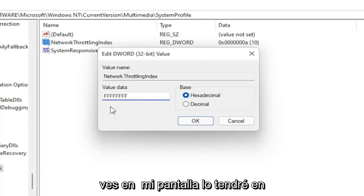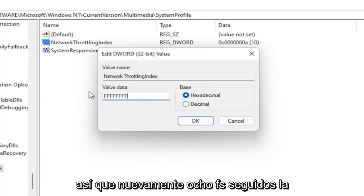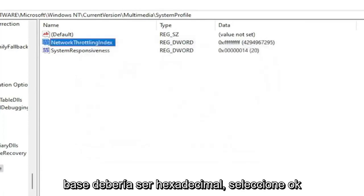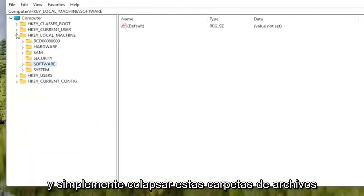Once you have it exactly as shown on screen — eight Fs in a row — the base should be set to Hexadecimal. Select OK. Once that's done, you can go back and collapse these file folders.